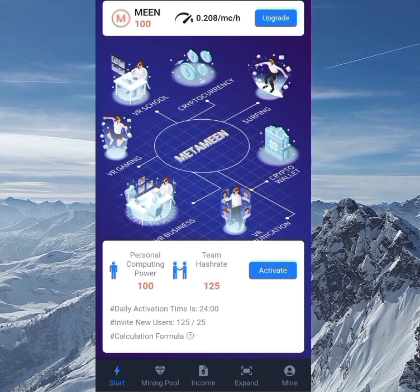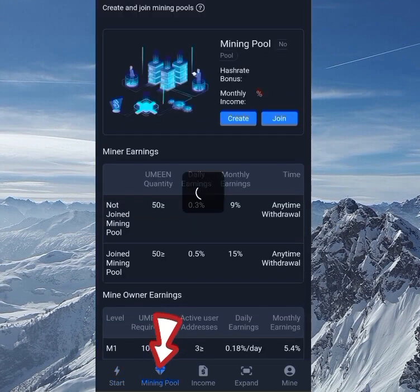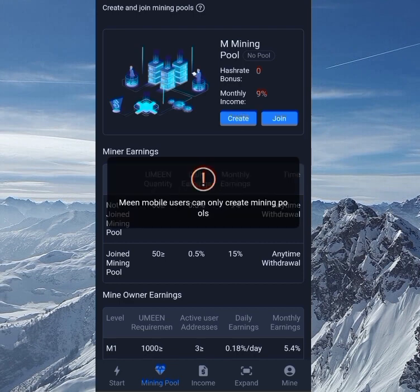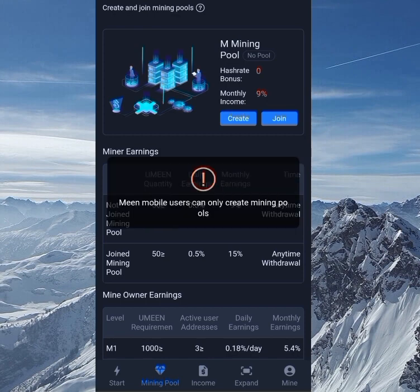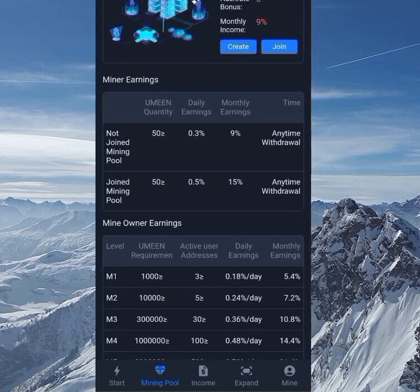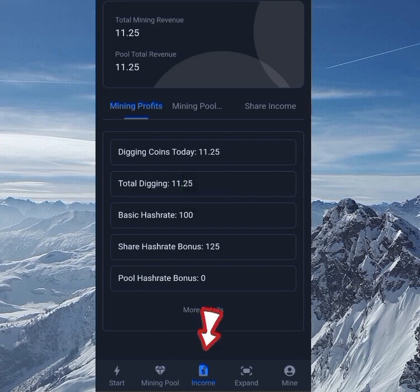Now let's go to the mining pool. I won't be able to create a mining pool because I didn't sign up with my phone number. If you want to create a mining pool, you need to sign up with your phone number. However, you can still join a mining pool if you receive an invite code. I'll be explaining more on the mining pool as I proceed.